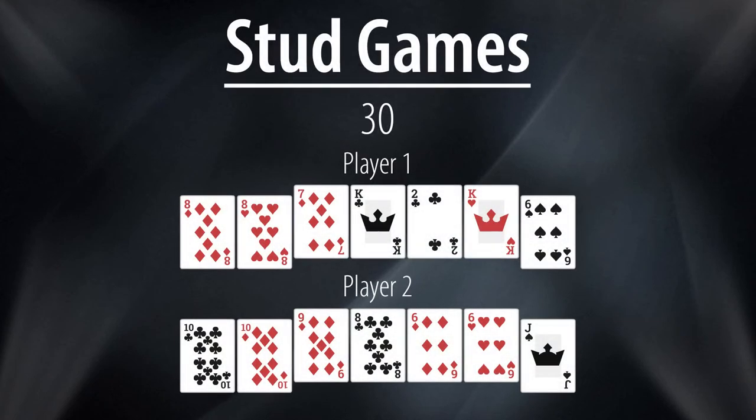Thirty is a game that started in home games but is now being called in some dealer's choice mix games. It is a split pot game that awards half the pot to the best high hand like in stud, while the other half is awarded to the hand featuring the most pips in the hole. The best possible hand is thirty, meaning you are dealt two tens to start and find a third ten on seventh street. Picture cards are worth zero and aces are worth just one. In this example, player one started with sixteen in the hole and improved to twenty-two on the river, while also having two pair kings and eights for the high. Player two started with two tens for twenty in the hole but caught a paint card on seventh street to lose that half of the pot, and could only improve to a weaker two pair — thus player one would scoop the pot.